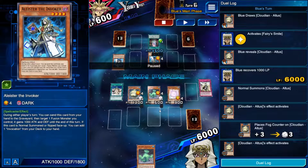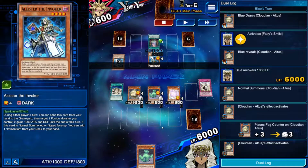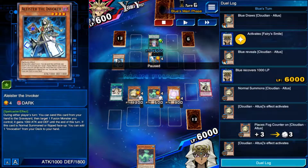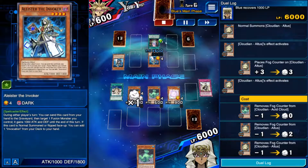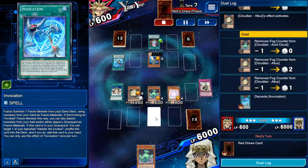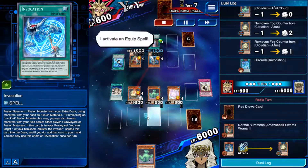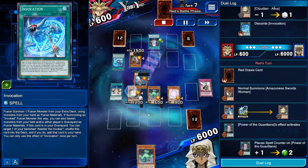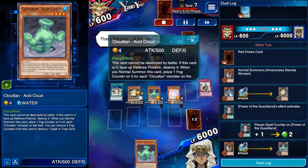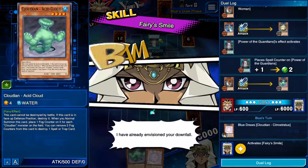I believe he didn't use Invocation because he didn't have the materials he needed. He's got Power of the Guardians but we have another Acid Cloud in hand already. Fairy Smile gains some life. I decided not to go for it because there's not much he can do right now — he can't destroy my monsters, I'm not taking any damage. I mainly want to limit the plays he can make. I do that by discarding a card from his hand — I get rid of the Invocation, which was huge.